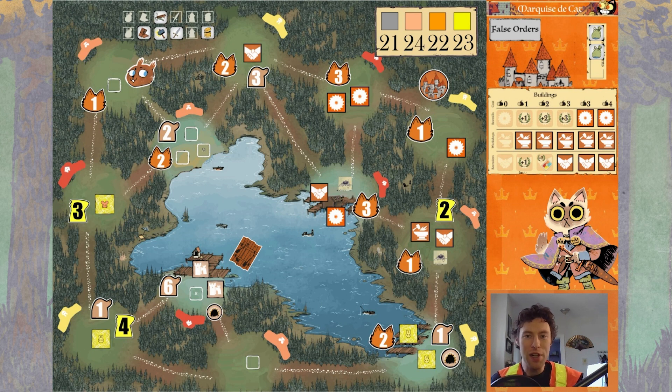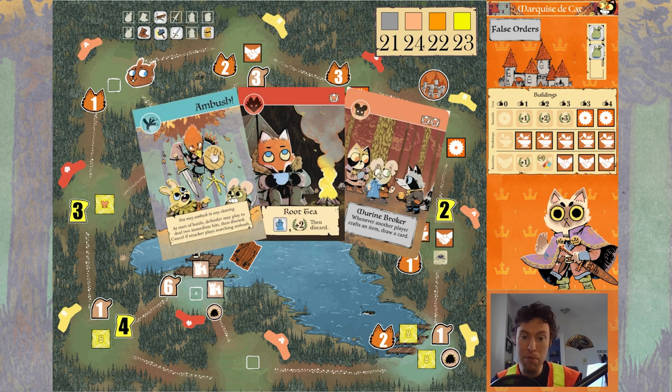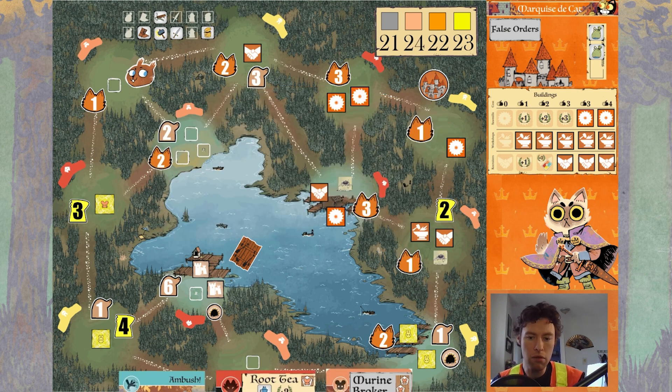Hello and welcome back to another puzzle video, continuing with our Marquise to Cat series, this time with a puzzle on the lake map. It's our turn — we're at 22 points. Let's take a look at the starting hand: we have a bird ambush, a root tee, and a marine broker. Marine broker is: whenever another player crafts an item, draw a card.